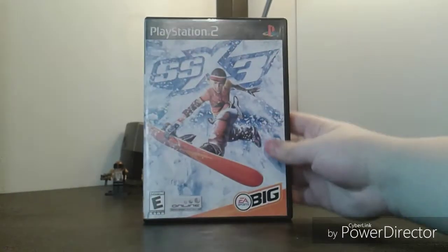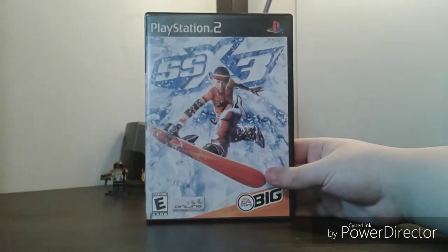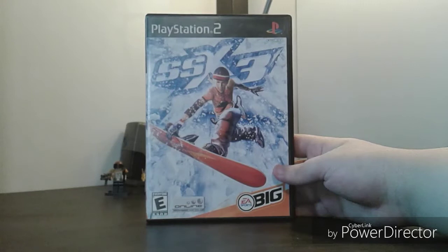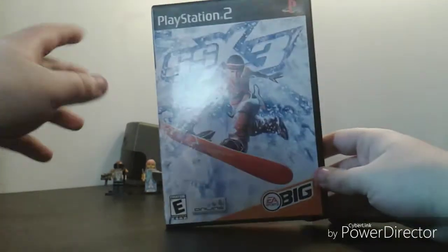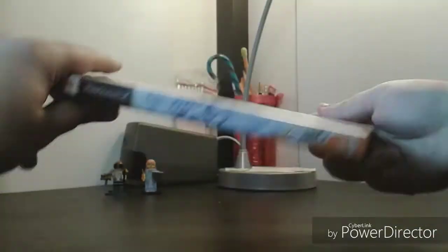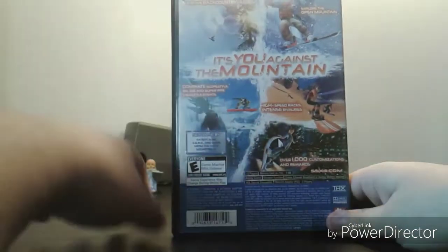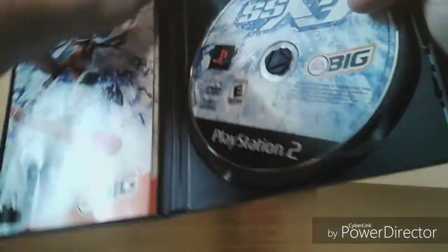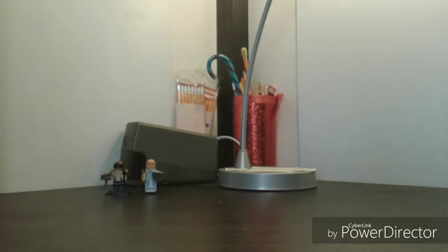Last in this eBay lot is SSX 3. This is probably the reason I got the whole bundle, because this game is kind of pricey on eBay and at Core Gaming. This game is awesome — a great extreme sports game. We've got Elise on her snowboard. Spine is just snow, and the back says 'It's you against the mountain,' with really beautiful-looking graphics in the screenshots. Inside is the disc, a manual, and on the back is the Prima's official hint book for the game, and a Need for Speed Underground ad.